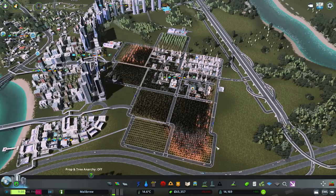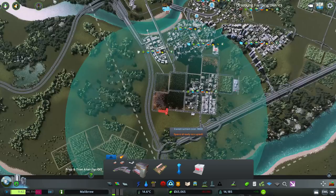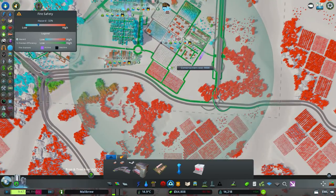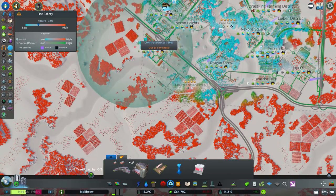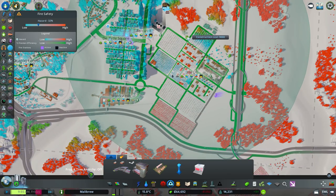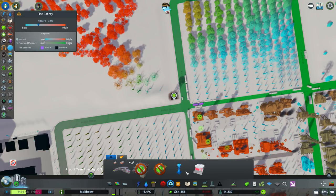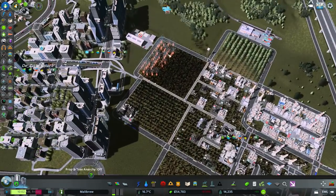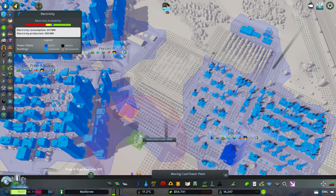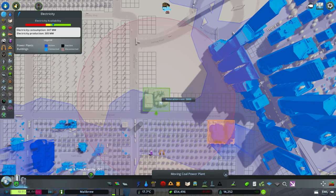We're up to 14,165 — we're losing a teeny tiny bit of money. We could do with a Firewatch Tower over here, which we don't have — we don't have any Firewatch Tower coverage at all. I'm going to put one over here because we've got that and we've got Forestry, but this is the one that seems to be having most of the problems. Let's put it in this little corner place here — that will cover all of that. Cost 96. I should move this away from all of the fires — I'm going to move it to this side of the road, and I bet that will stop it catching fire all the time.